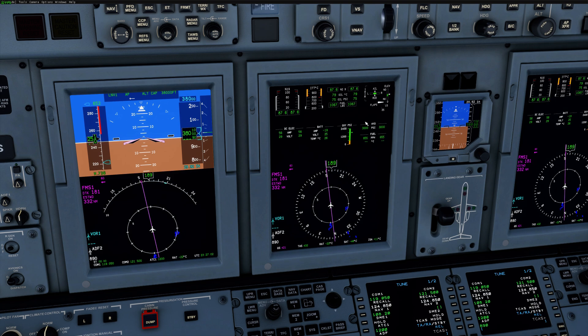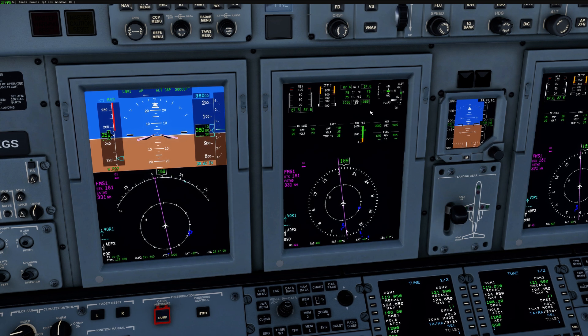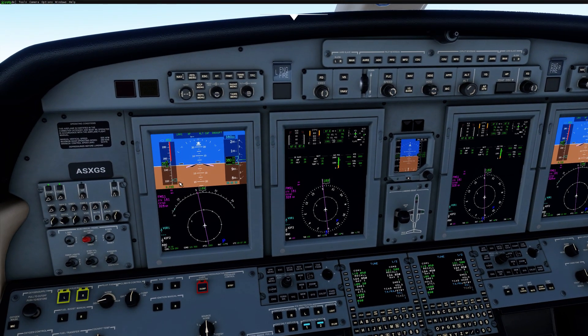That pretty much sums it up for this patch. We definitely have a lot of work going on in the background — VNAV, a new flight plan manager that gives us much more flexibility for custom waypoints, crossing restrictions, bearing-bearing or bearing-distance waypoints, fly-over waypoints, discontinuities, and vectors. There's a lot of stuff we've been working on in the background, so just be patient — it's coming. I think you'll enjoy it, so have fun with this patch. There's a lot of good quality-of-life improvements, especially with the PFD and MFD.